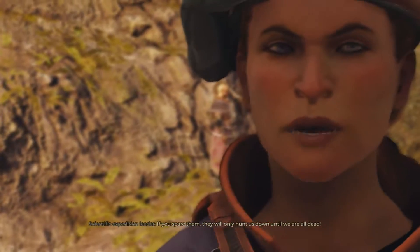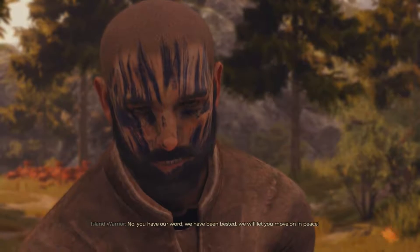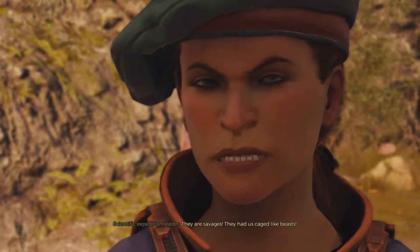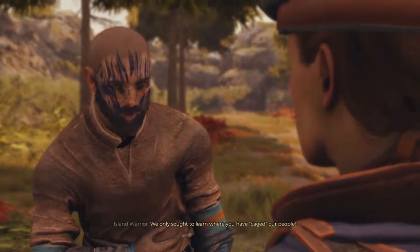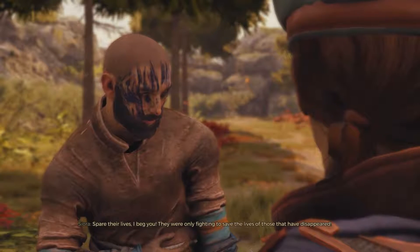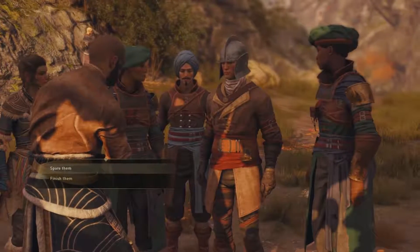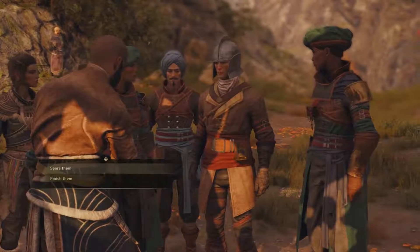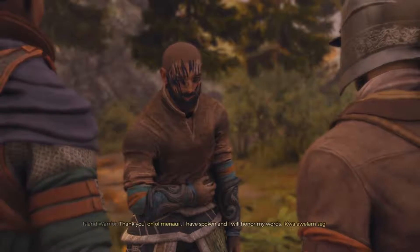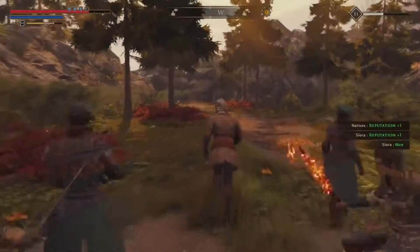After defeating the natives, there's a dialogue choice about sparing them. Afra says: 'If you spare them, they will only hunt us down until we are all dead.' But the native says: 'We have been bested. We will let you move on in peace.' Siora pleads: 'Spare their lives — they were only fighting to save the lives of those that have disappeared.' We go ahead and side with the natives and spare them. We gain reputation with the natives and Siora.